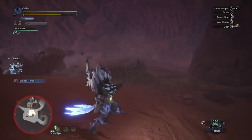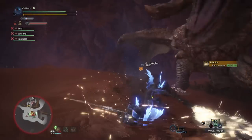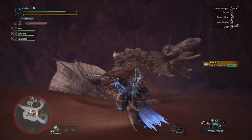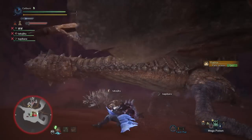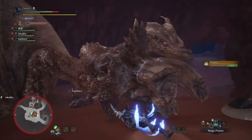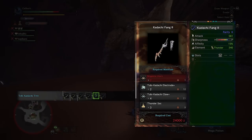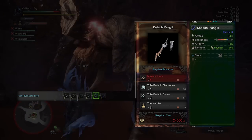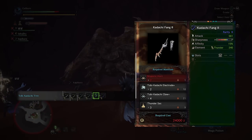You can continue progressing with the main story, but to upgrade again you'll need 2 Majestic Horns from Diablos. Kodachi Fang 1 will be adequate to do this, but breaking Diablos's horns to get the 2 Majestic Horns you need will be an experience in suffering — hunting Diablos online is strongly recommended. Upgrade your Kodachi Fang 1 to a Kodachi Fang 2 by using 2 Majestic Horns, 2 Toby Kodachi Electrode Plus, 4 Toby Kodachi Claw Plus, and 3 Thunder Sacks. Upgrading here will tide you over until you finally face off against Nerd Gigante.